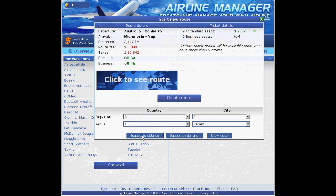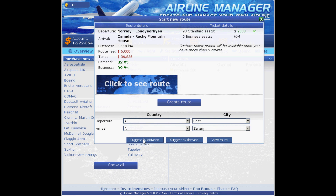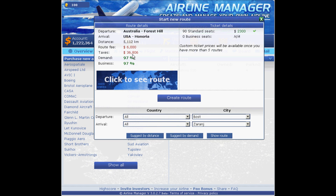My plane can make it up to 5,200 kilometers. Let's sort by demand — I'd like to have demand over 90 percent. 97% — beautiful! Australia to Forest Hill, United States to Honiara.